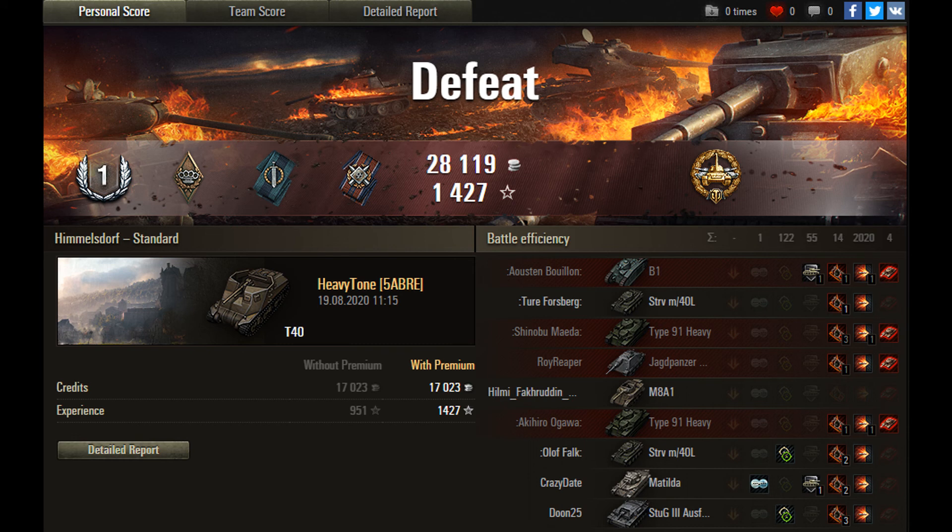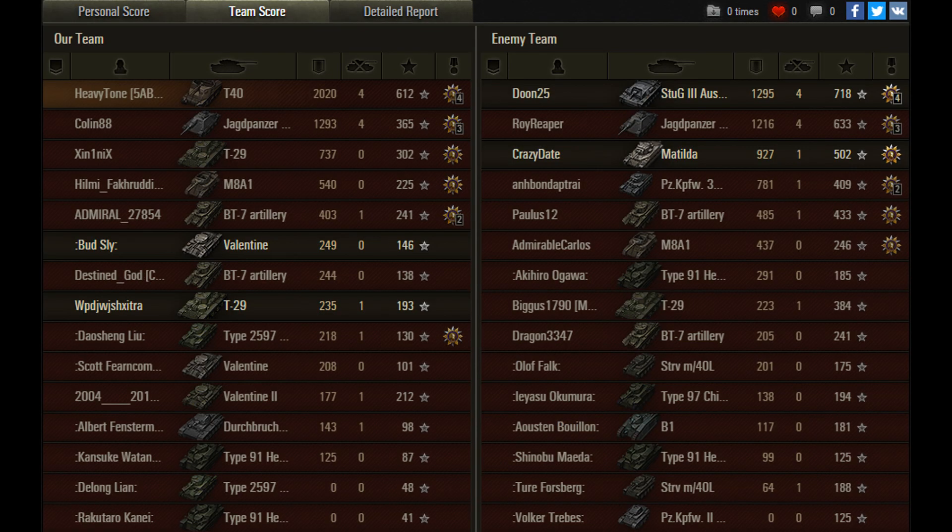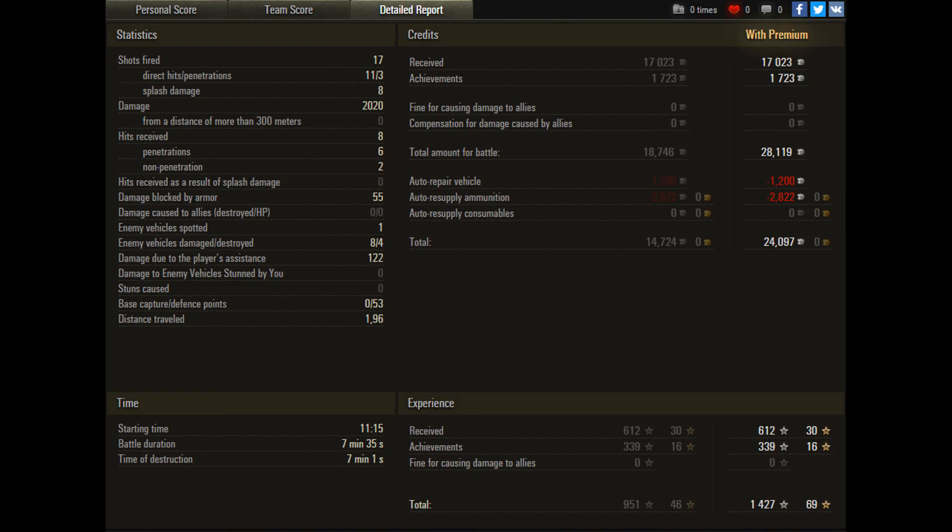Looking at the results: Heavytone got the High Caliber Award, given for doing at least 1,000 hit points of damage and more than 20% of the enemy team's hit points. His damage total was 2,020 hit points. He topped his team both in damage and experience — nearly double the next player. He would have placed third overall in hit points even though the enemy team got the win bonus. From the HE stats you can see that although he only penetrated three times out of his hits, he did damage every single time — which is the advantage of HE. This illustrates that you can do these missions in a low tier tank. Congratulations Heavytone.